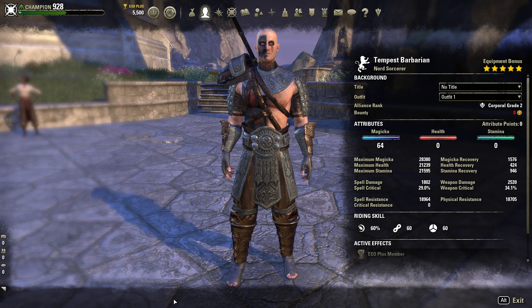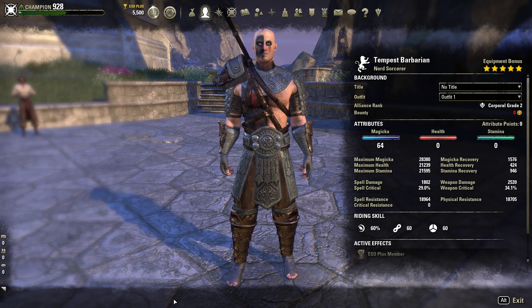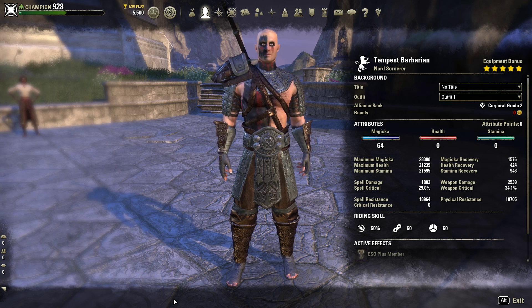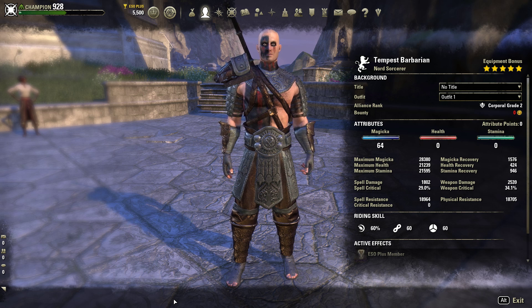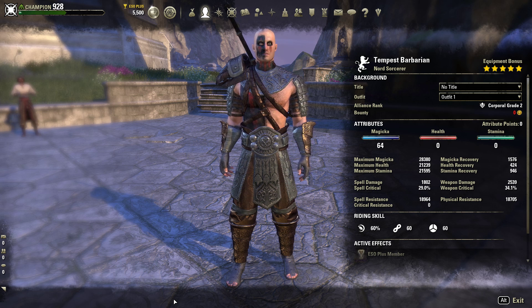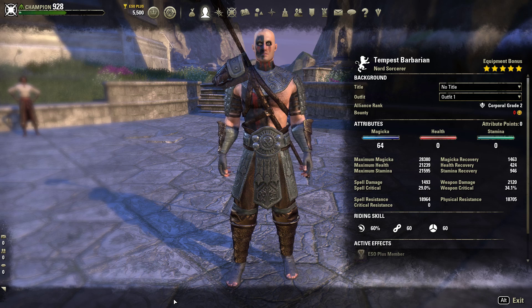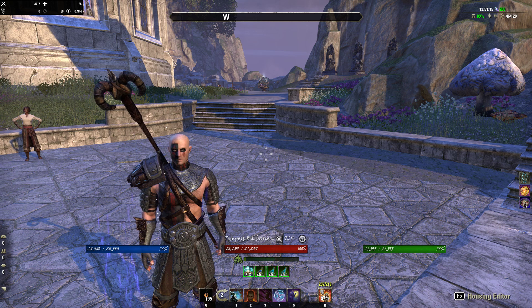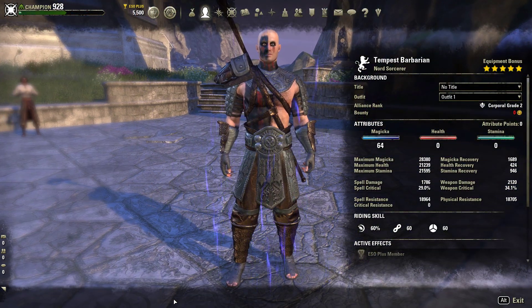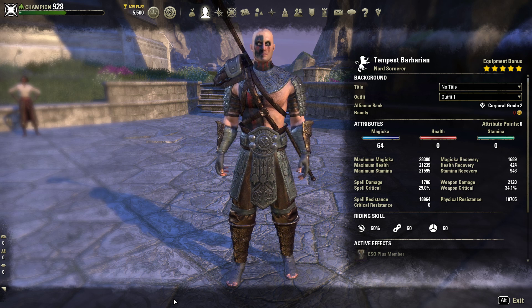Our weapon damage on the front bar is 2539 with a 34% critical. We mainly use the front bar with the stamina weapon just to cast certain abilities for benefit. The back bar is where we're going to do most of our healing — that's where the Resto Staff is. On the Resto Staff: 29% spell critical, 1493 spell damage. But when you have your power pot going, you go to 1786 spell damage with 29% spell critical, and 1689 Mag Recovery.